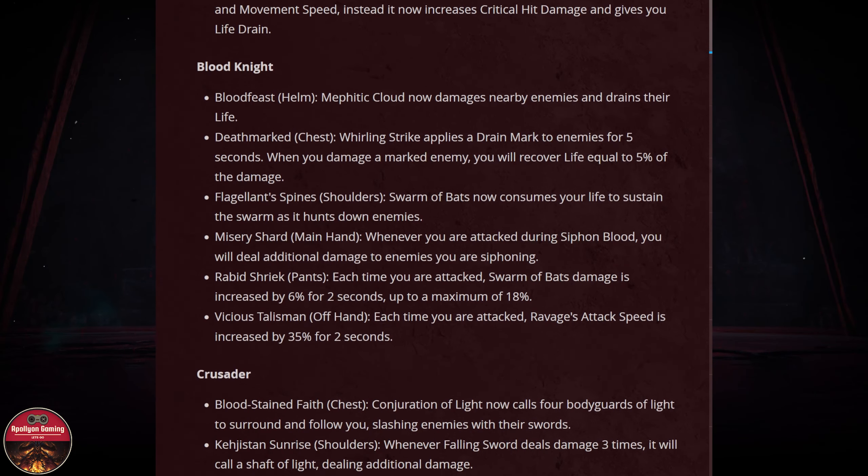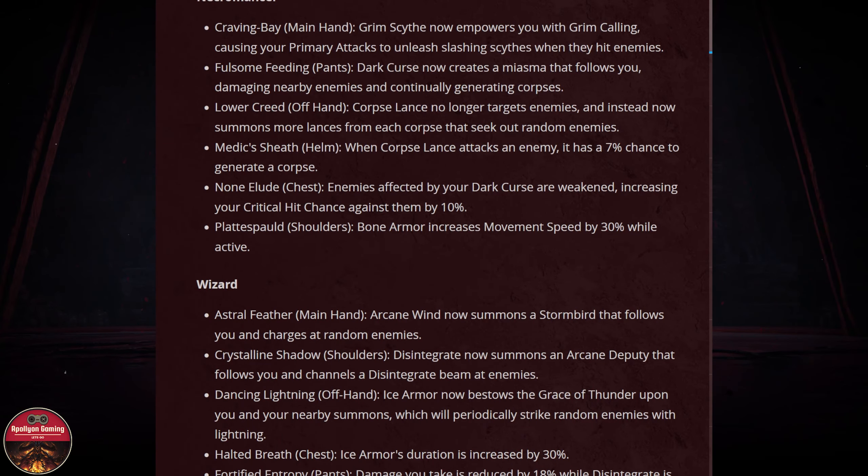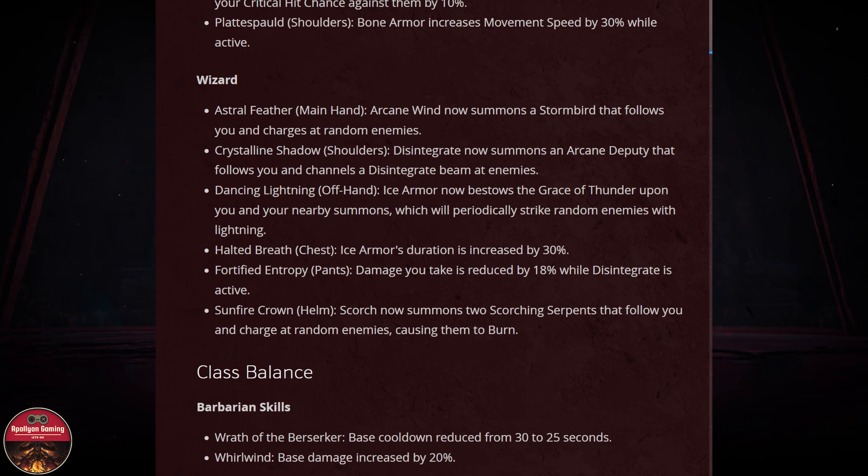We'll be going through some of the Wizard items and take a more in-depth look later. They said the Wizard will be getting the most buffs — let's see if that's true. The main hand Arcane now summons a Storm Bud that follows you and charges at random enemies. And the shoulder — Disintegrate now summons an Arcane Deputy that follows you and channels a Disintegrate beam at enemies.